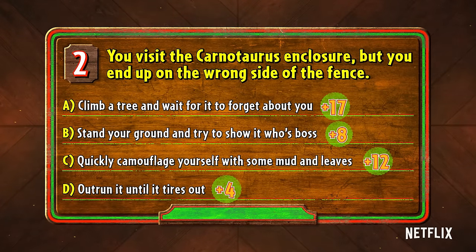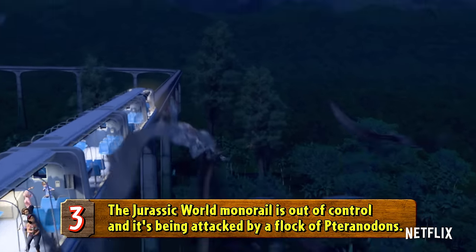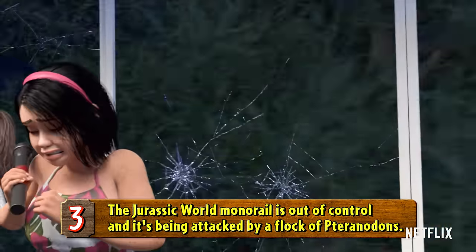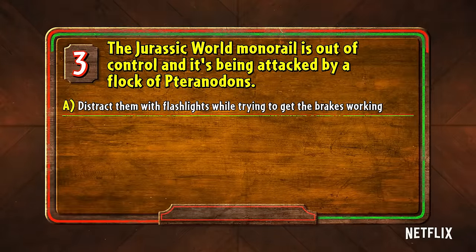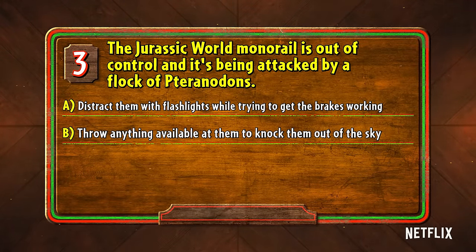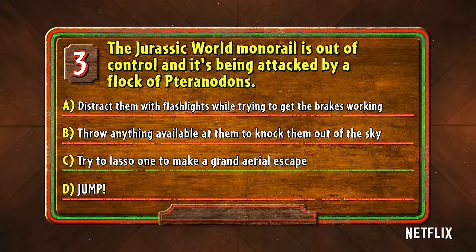If you answered B, you're pointed for bravery. Number three: the Jurassic World monorail is out of control, and it's being attacked by a flock of pteranodons. Do you A, distract them with flashlights while trying to get the brakes working; B, throw anything available at them to try to knock them out of the sky; C, try to lasso one to make a grand aerial escape; or D, jump!